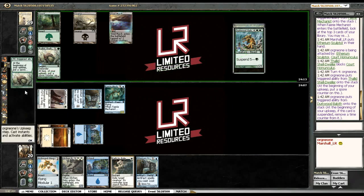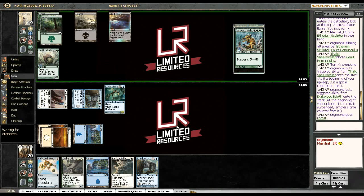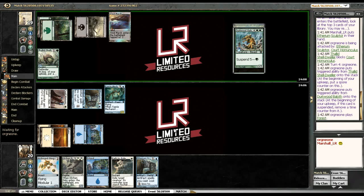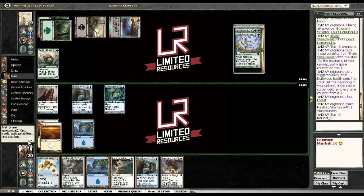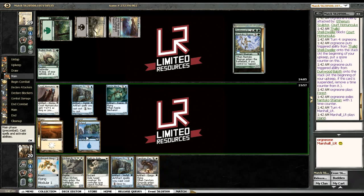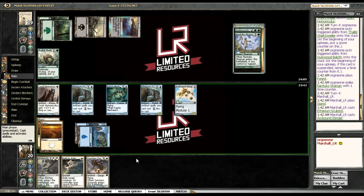Dirkwood Baloth is probably going to have to get Pathed here. We really want to find one of our engines or just a bunch of our flyers. Nantuko Shaman — okay, sure, there's an engine. Yes, yes, yes! We don't need blue for anything here so let's play this.